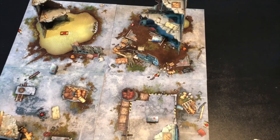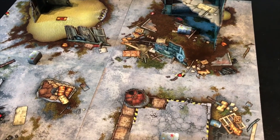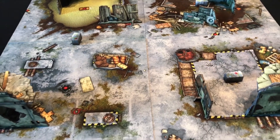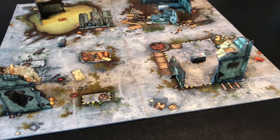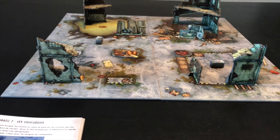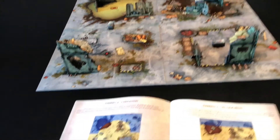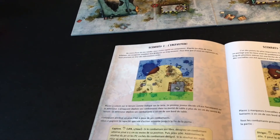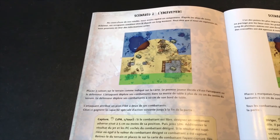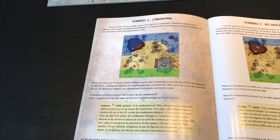At the end of the game, the attacker scores 100 victory points if he manages to capture an enemy and take him within 10 centimeters of his starting zone. However, the defender scores 100 victory points if he does manage not to get captured by the enemy. If one of the characters from the defending team does get captured but is not taken to the attacking side, then each player scores 50 victory points. You will also get five victory points for opening up a crate and using the objects which you find inside of them.